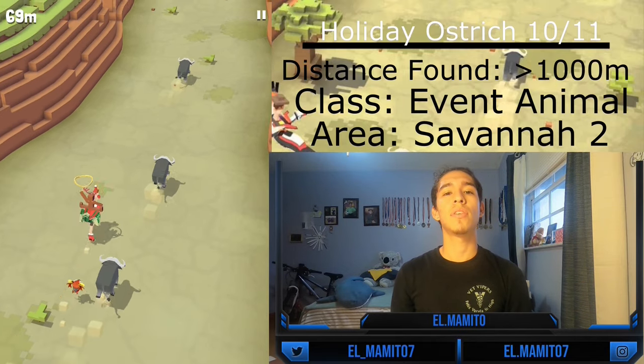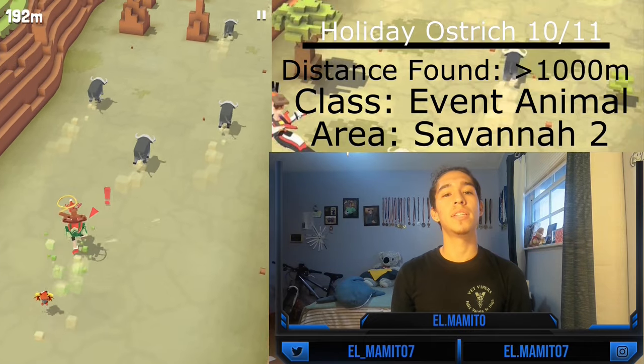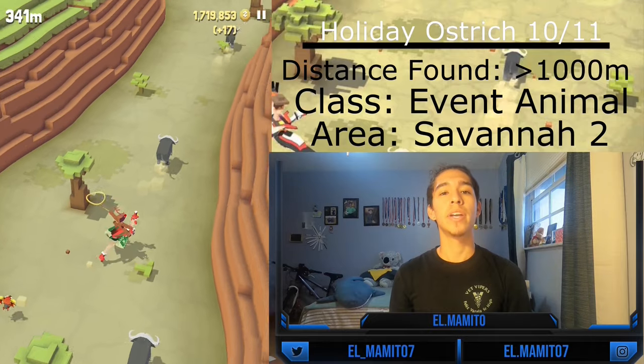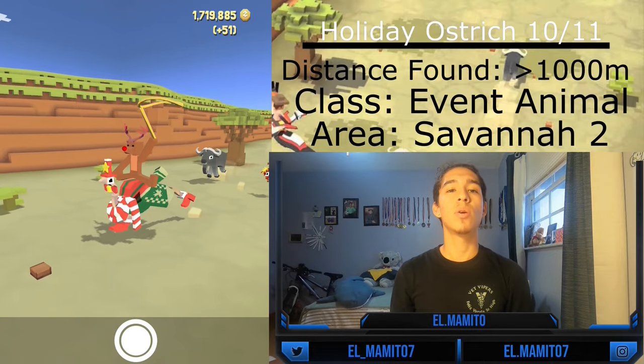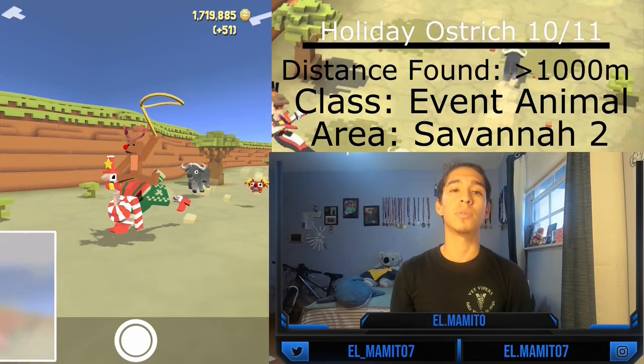The Holiday Ostrich is the tenth ostrich and is an event animal, only available in two events: the Chinese New Year's event from January to February 2020, and the fourth anniversary event from June to July 2020. You can only find the mate after 1,000 meters, and it is really rare to find one.